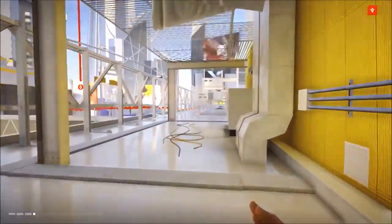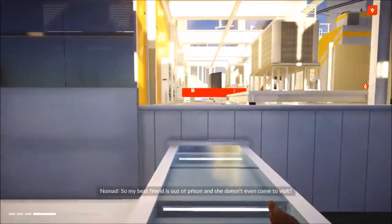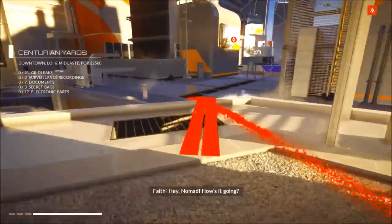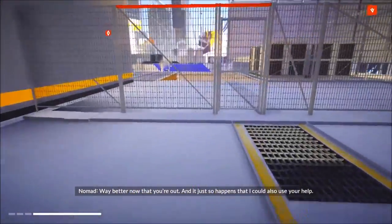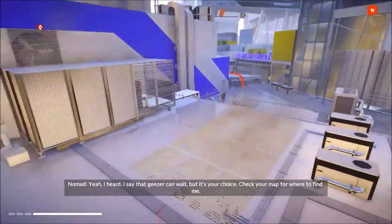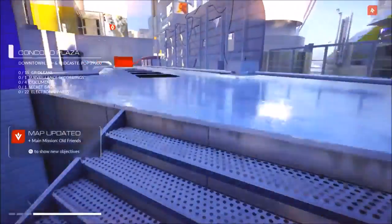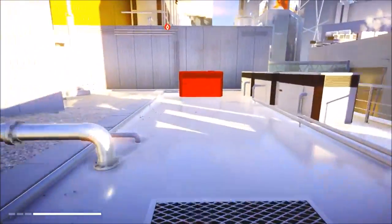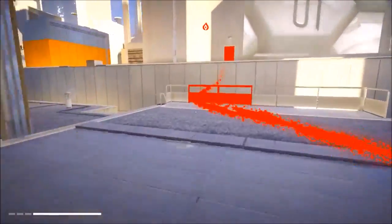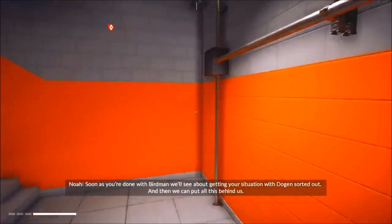Now we're jumping into Mirror's Edge Catalyst's graphics. Mirror's Edge Catalyst's graphics are amazing — not the best graphics in gaming out there, not by a long shot — but they're amazing because they do a fantastic job of remaining true to the original game. You still know that you're in Faith's world. Even though it looks slightly different, more enhanced and more realistic, it's still her world that you knew from the first game, but this time you're freely given the chance to explore everything as you see fit. It doesn't take away from anything; it just adds more to the story of Mirror's Edge.